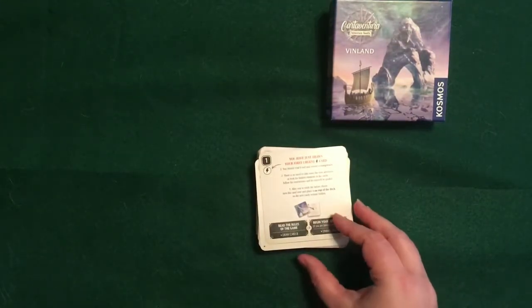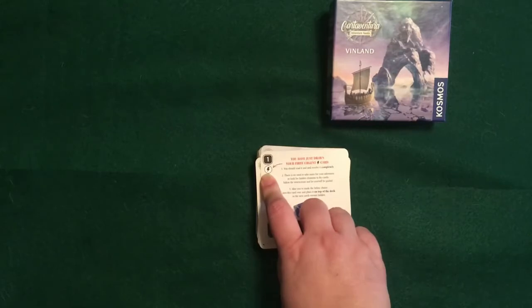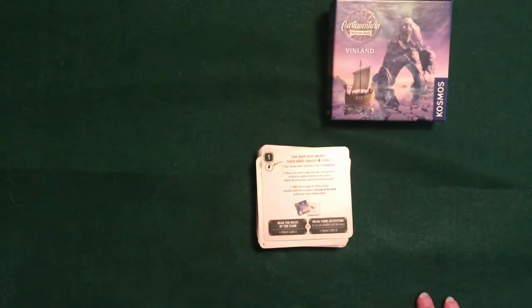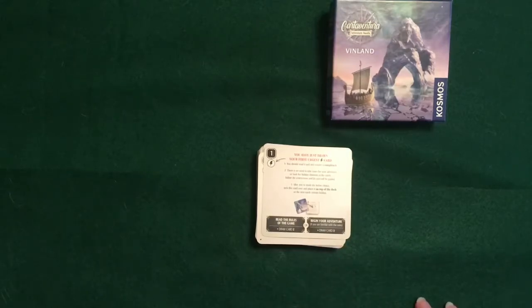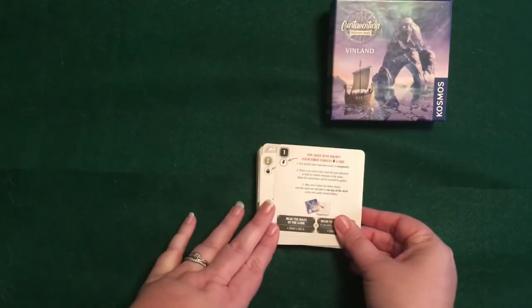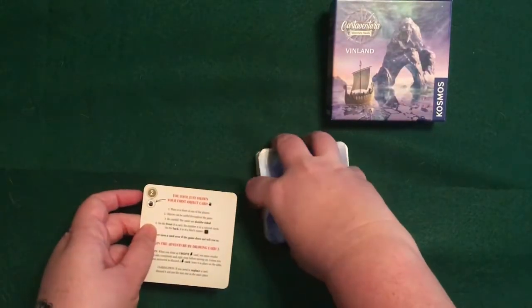There are a few different types of cards, and they will all have these different little icons. The lightning bolt means urgently — you must do it immediately. The first set of directions tells you to draw card two if you haven't read the rules yet, and later on when you're familiar with the game you'll go directly to card three. This card will sit on top of the deck so it doesn't ruin anything that's coming next for you.